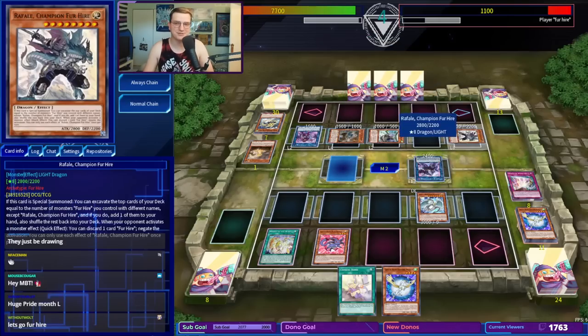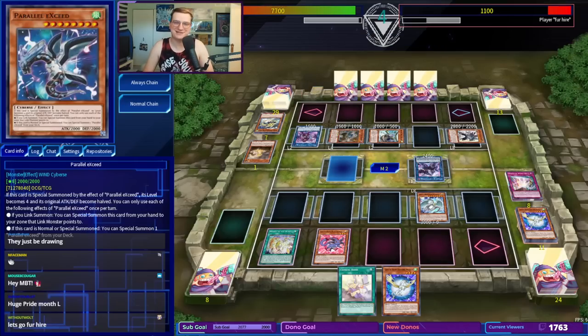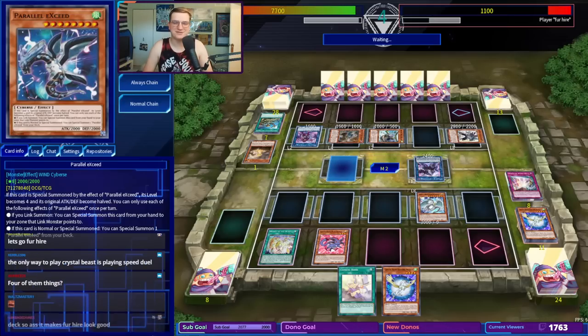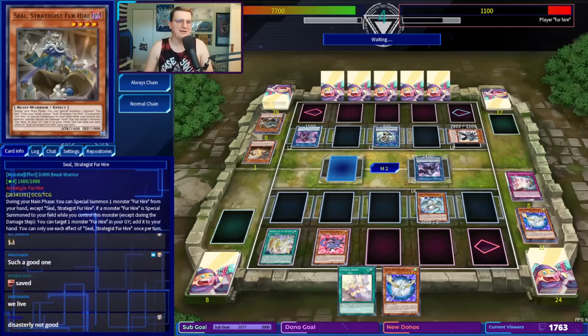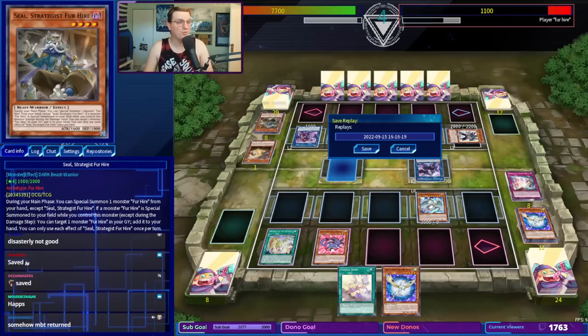Seal is going to summon a monster — down comes Rafal. They're going to get to look at the top 12 cards of their deck. You're kidding me. What do we got on Rafal? Four cards. They're going to grab Parallel Exceed. Set one, activate Reinforcement of the Army — they'll grab Arborea. Where are we going with this? This is disastrous. The internet disconnected. We'll never know who would've won.